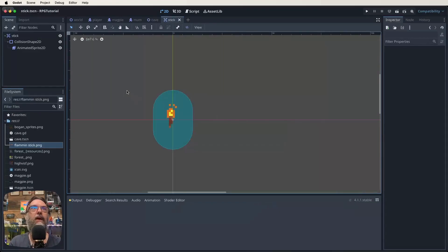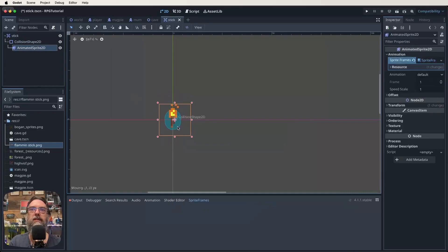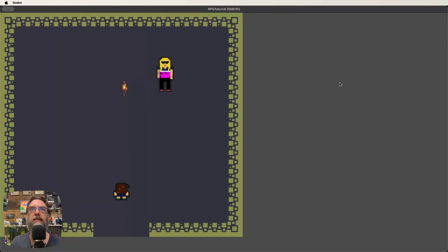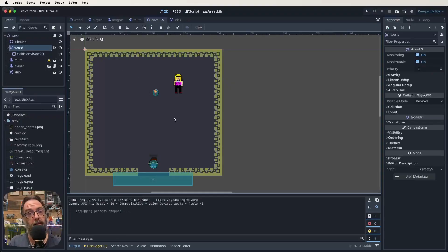We're going to save it as stick.scene and also make the collision shape a bit smaller. The next thing is to drag this into our cave scene. In the 2D view, you just grab it and drag it in from the file menu. There's our stick in the cave. Let's do a quick test to make sure everything looks okay — go into the scene, and you can see our stick with its animation going. We can walk over it because we haven't made any script changes yet, but it's looking good.